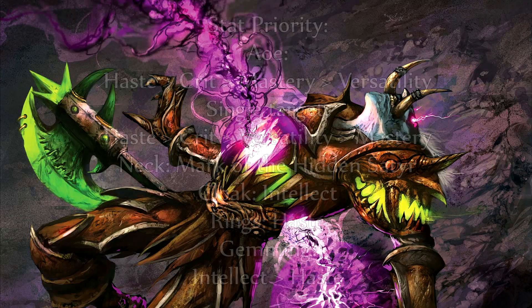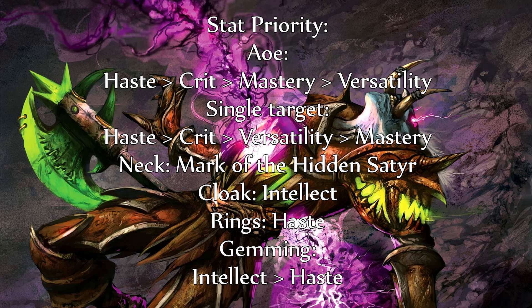Let's jump into gearing. The thing you need to understand about Shadow Priest is that they are primarily an AoE DPS spec, which means that there are two stat priorities. For multiple targets you want to go haste, crit, mastery, and versatility. For single target damage, versatility comes basically before mastery, so it will be beneficial to have a few strong versatility pieces to swap in on a boss fight, but if most of your gear has crit and haste then you probably don't have to worry about it too much.